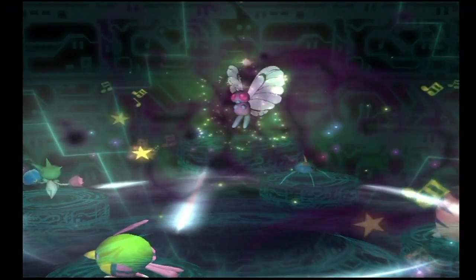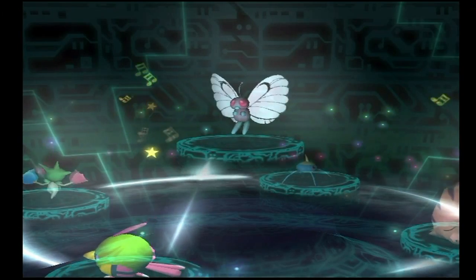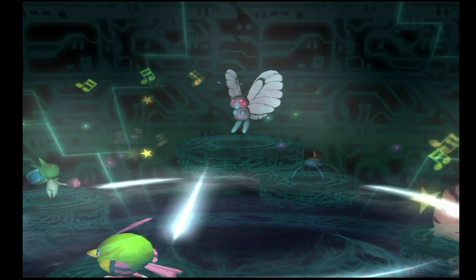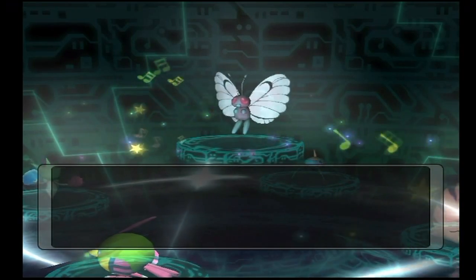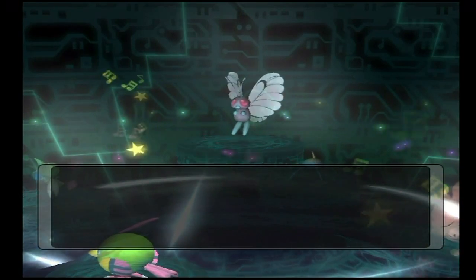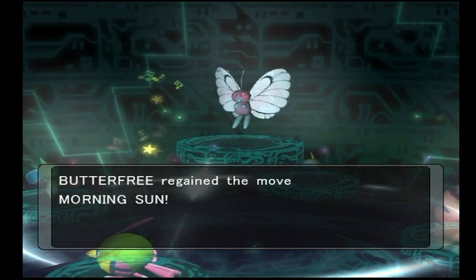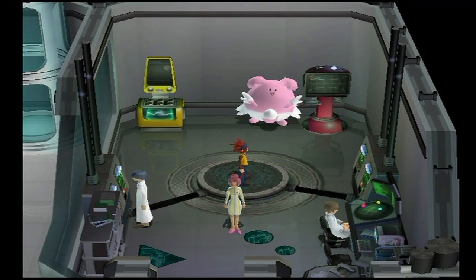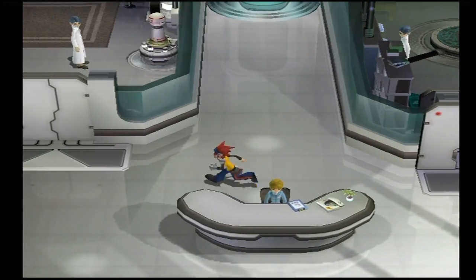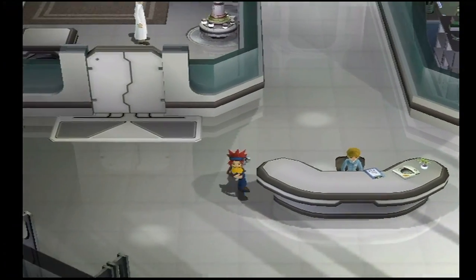Lastly, we have Butterfree, the last evolution of Caterpie from the Kanto region. It reaches its final form at level 10, which is very quickly, but a lot of bug-type Pokemon do evolve quickly. It's a bug-and-flying-type Pokemon. It comes with Psychic already, which is awesome, especially because Butterfree is much better suited to using special attacks. It also comes with Morning Sun, which is a move Butterfree can't normally learn, allowing it to recover HP — even more in the sun.